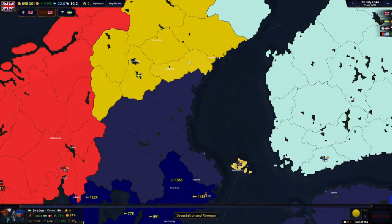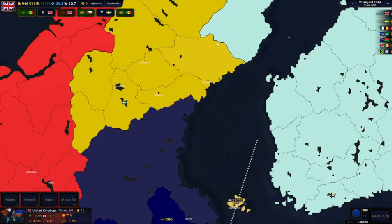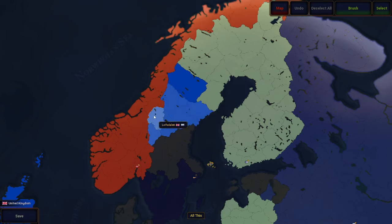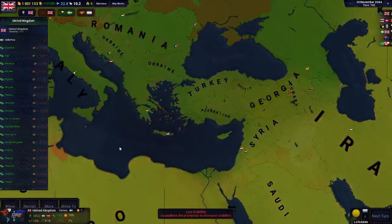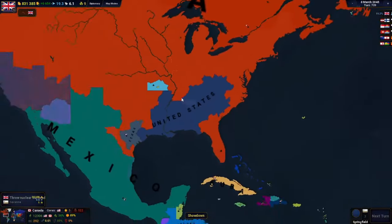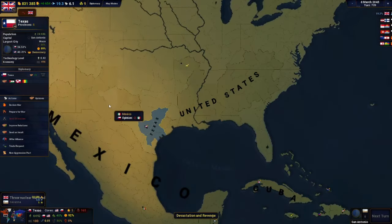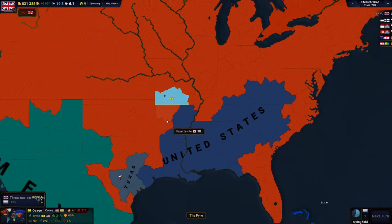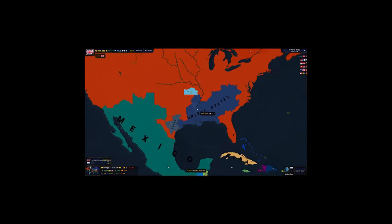At this time, Sweden actually declared war on me for the fifth time — I'd skipped the other times since you don't really need to see that. At this point I just didn't want to fight them anymore, so I figured I may as well give all of their territory to my colony in Scandinavia. I also decided to check up on Canada and North America in general, and it turns out everyone had ganged up on the United States, so they practically didn't exist anymore. That was bad news — I needed Canada to be weak so the invasion would be easy.